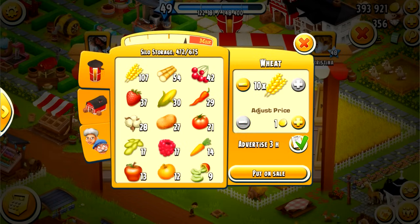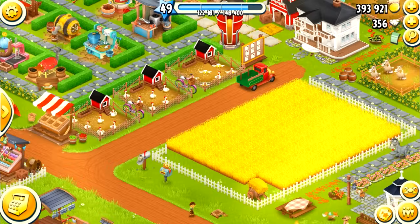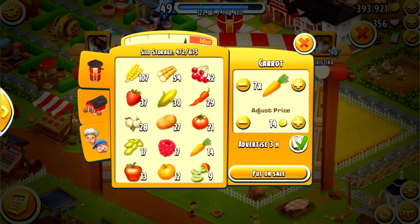If sales are taking too long, lower your price; if they're selling really fast, increase it a little. I'm usually in a hurry so I set it at one coin for 10 wheat. Choose the crop you want, but please don't use sugar cane — wheat, corn, and carrots are best. Check in every 10 minutes or so and you'll be rich in no time. Thanks for watching, I hope you enjoyed, and have a nice day!